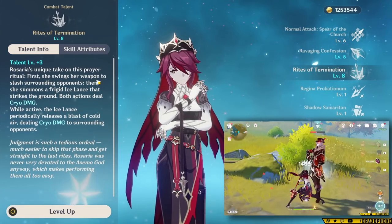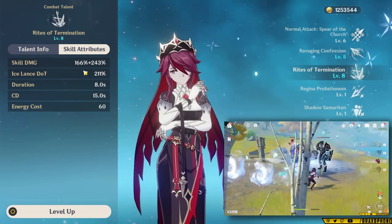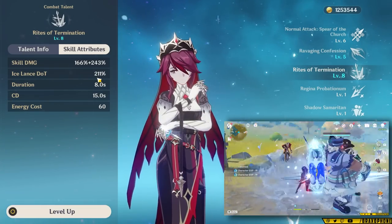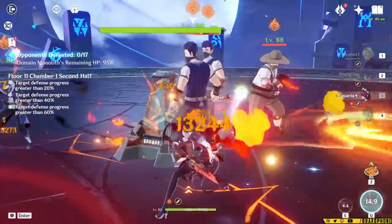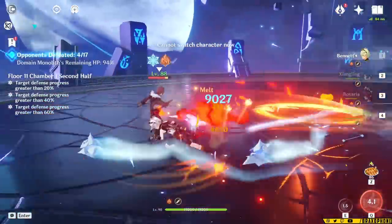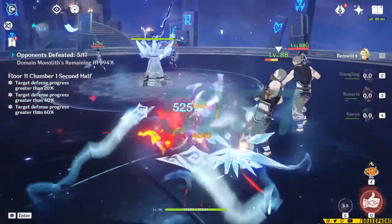Rosaria will deal cryo damage and place a small cryo AoE that deals damage every two seconds. When you use it, it will retain all of the stats that Rosaria had before you cast it for the entire duration. That means if you get a buff like Thrilling Tales, Noblesse, or a Bennett buff, all of those attack bonuses will persist through the entire burst. The thing that actually makes her burst so good is that there's no internal cooldown on cryo application, which means Rosaria can melt or apply cryo every single hit of her burst. It makes it really powerful for freeze teams, melt teams, and anything that wants cryo application.